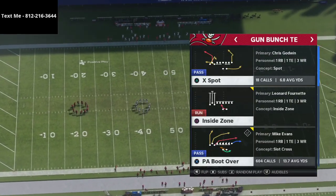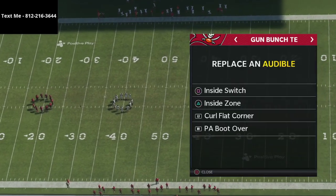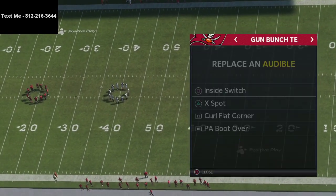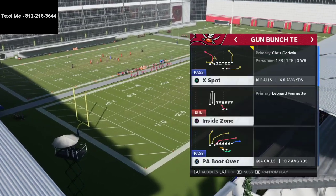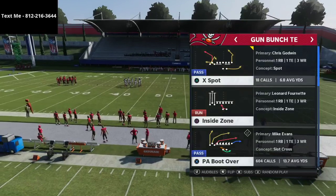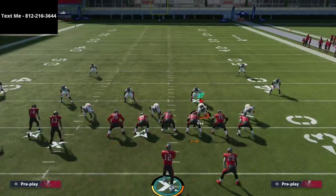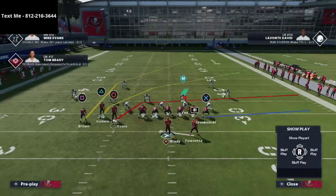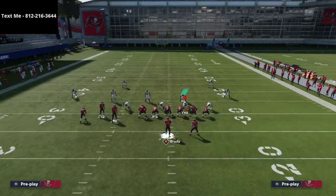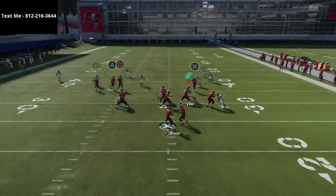I wanted to talk about a great setup out of two specific plays. The first one is PA Boot Over, the second one is the play X Spot. Both of these are super effective against the Cover Four meta. All you're going to do is streak both your outside receivers and then take Mike Evans and put him on a corner route — that's the only setup.